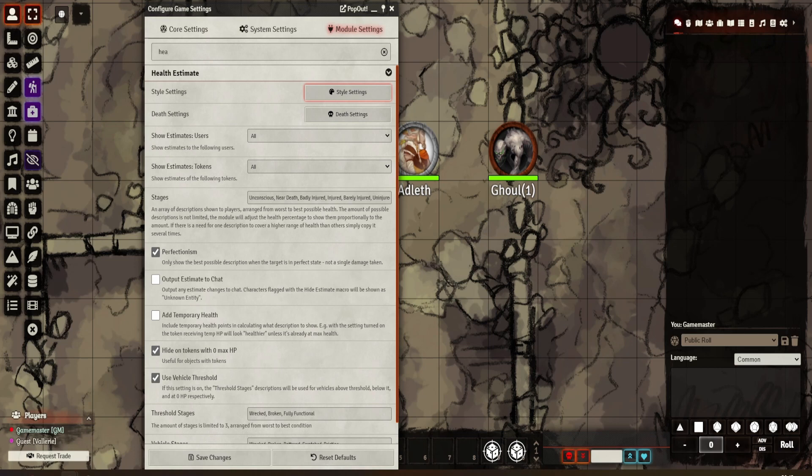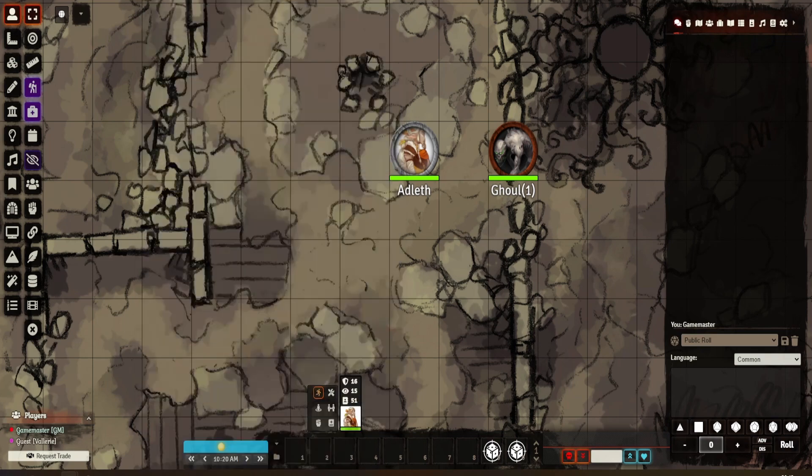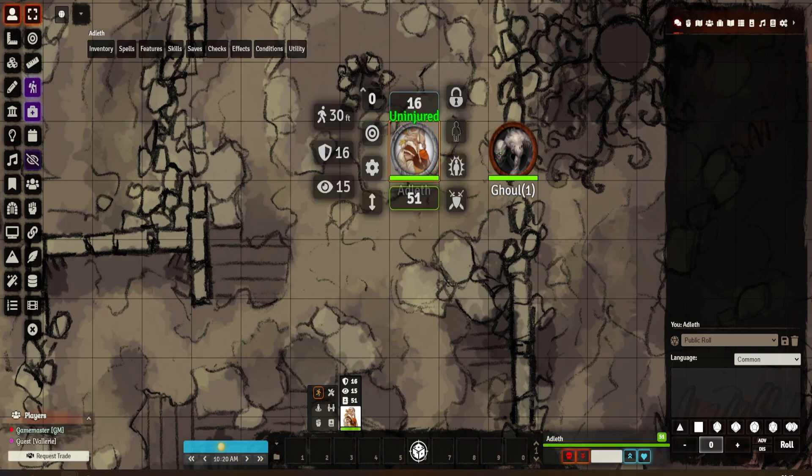The perfectionism setting shows the best possible state, so if you've only taken slight damage it will probably still show as uninjured. You can output it to chat, but that seems a little bit spammy to me - I probably wouldn't do that personally. You can add temporary health so it will show as looking healthier. You've also got hide on tokens if they're at zero, and there are vehicle options as well.